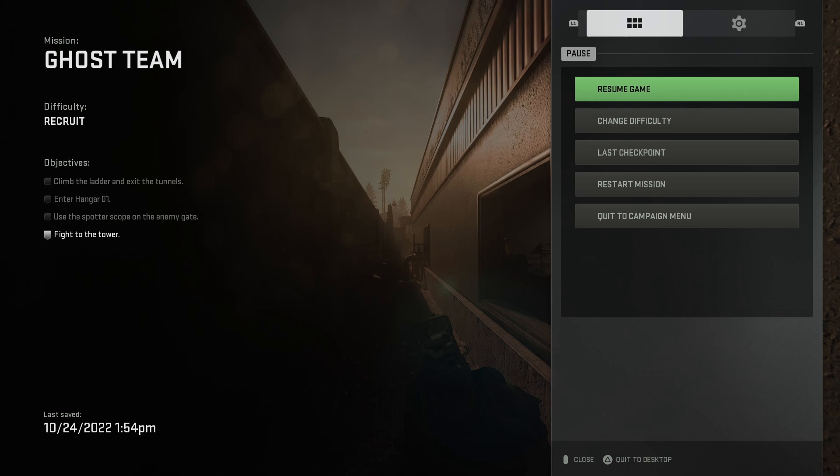Now before we get too far into this video, I want to point out that there have been Call of Duty games in the past where meta movement and other movement mechanics were different in campaign than they were in multiplayer. So we are going to be checking out the bunny hop today, we're going to be checking out the slide cancel today, and we are also going to check out the dive cancel.